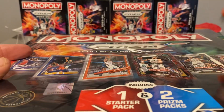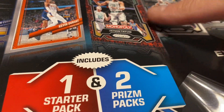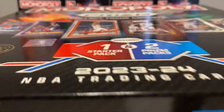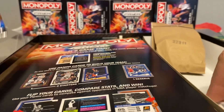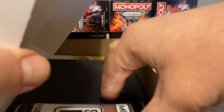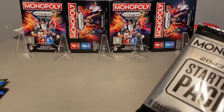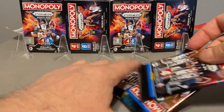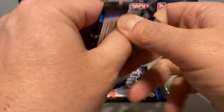You get two Prism packs and one Starter pack. I figured I'd grab two of them. See if I can maybe get a Wemby out of one of these — that would be sweet. So let's get this open and see what we got in here. There's our two packs and our Starter pack. Let's see if we can get something good out of these. Probably not, probably a waste of money, but what the hell — give it a try.